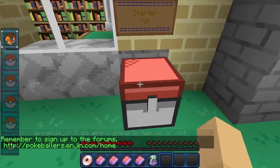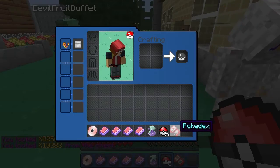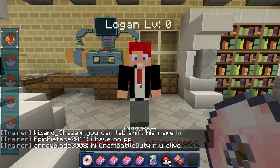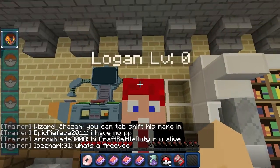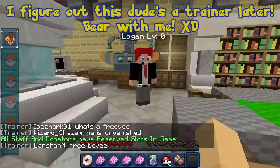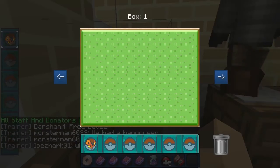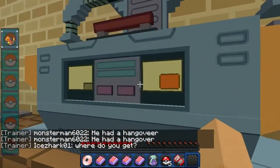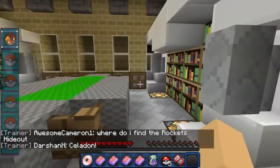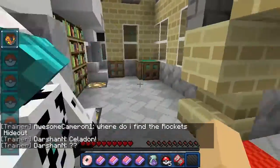That must be Professor Oak. What's this - starter kit? I got Pokéballs and a Pokédex. Let's go talk to this handsome man, Logan. Hello Logan - you don't want to talk? I don't even need to get anything because I already got my starter Pokemon. We have a PC here with nothing in it yet. There's a bookcase - very nice.